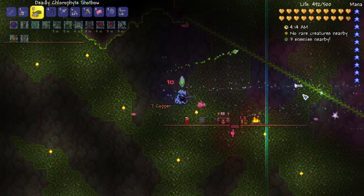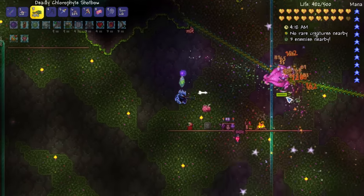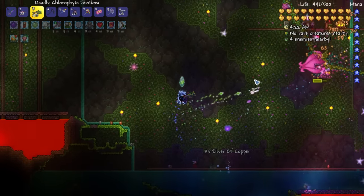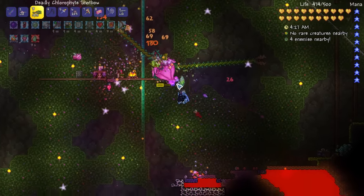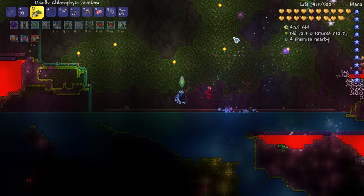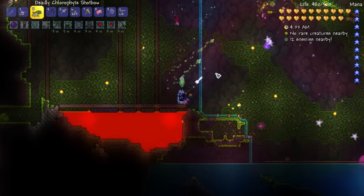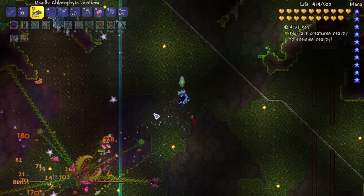It doesn't even matter that I can't see it - I know I'm hitting it. Of course if you're using melee weapons you'll have different strategies, and if you're using magic you'll be able to do all sorts of different things. This is just my favorite way to take out pretty much any boss. You definitely want to watch out for those spikes that drop down - they do hurt pretty good if they touch you.